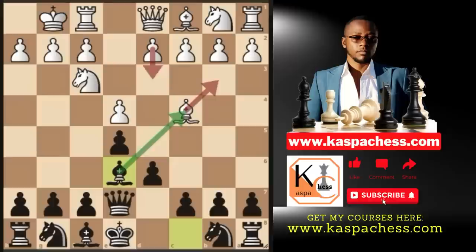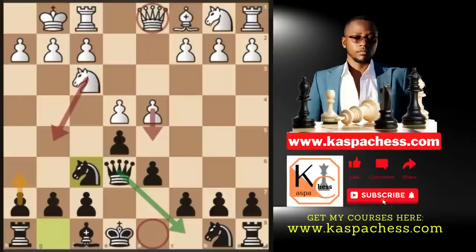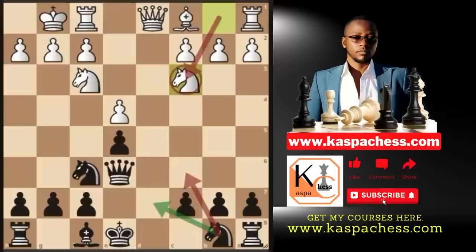If bishop takes, you take back with your queen. And if d4, you simply go knight to f6 because even if d takes e5, you can take back with your d-pawn. Again, if white plays knight g5, you have queen c8 and pawn to h6 later on. So if they take on e5, you take back on e5 with your d-pawn. Now you can see that white can no longer take our queen on d8, which is what they like doing if our queen is still on d8. So they'll play knight c3, and whenever you see knight to c3, the safest I can recommend is pawn to c6, taking away the d5 and the b5 square.